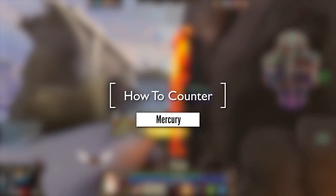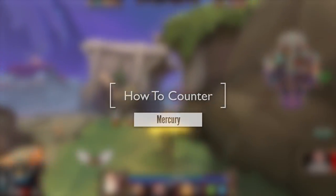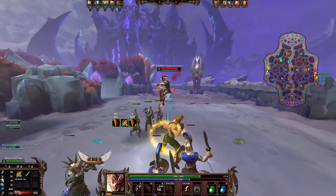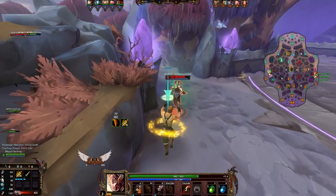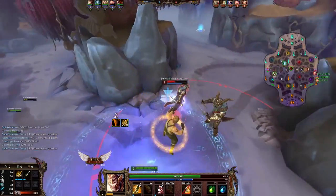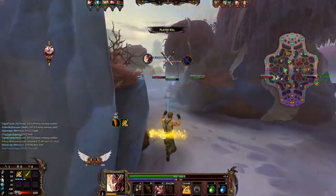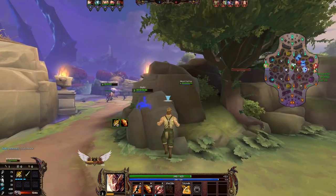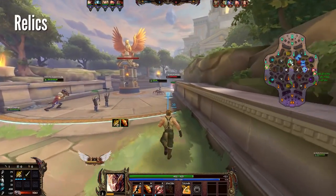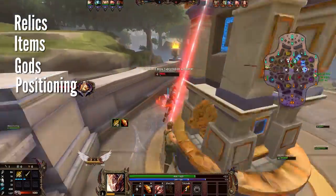Today we are talking about countering Mercury. I recently talked about countering Baron Samdi and quite a few of you asked for ways to counter Mercury, considering how strong he is in the meta at the moment. Even when you're attempting to counter him, you may run into some obstacles due to the fact that he's just very, very strong in the meta now, and some counters may not really do much in some situations. That shouldn't deter us from looking at relics, counter building, gods that counter him, positioning, and strategies.